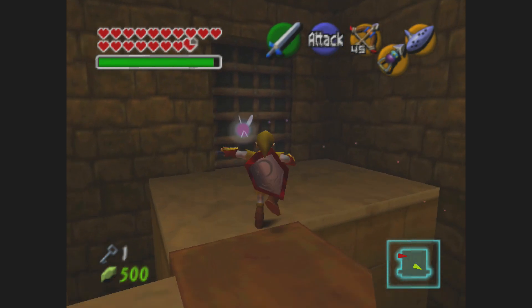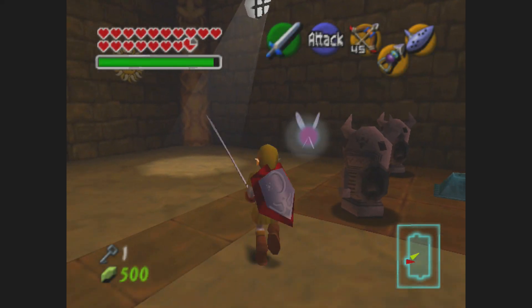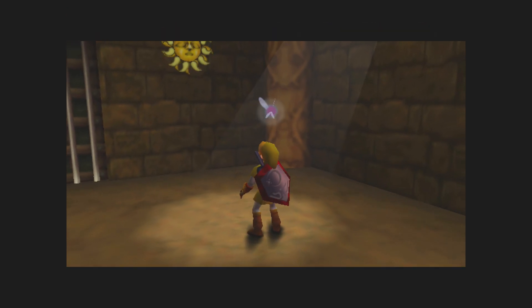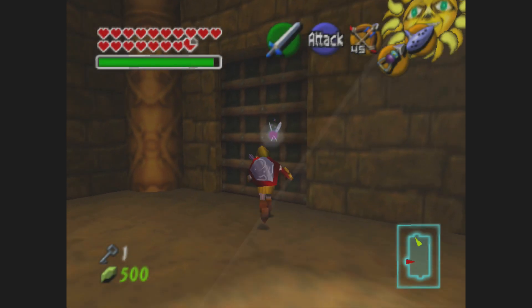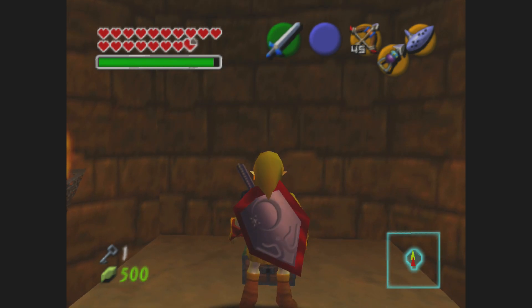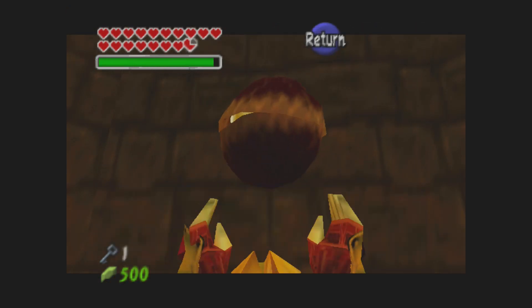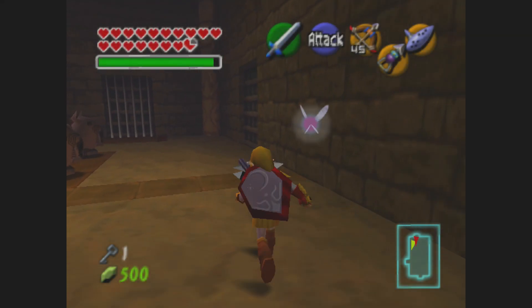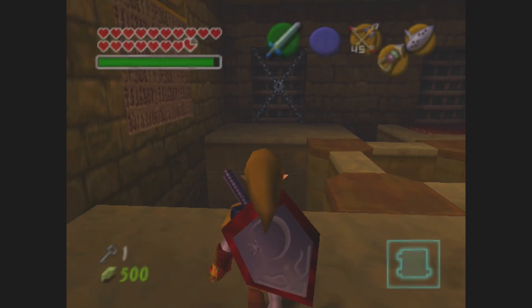The locked door is behind us, but I want to come over here so we can unlock this door. Make that sun smile. Got a little chest right here. All that for a big ol' nut. Okay, well... I'll leave that.